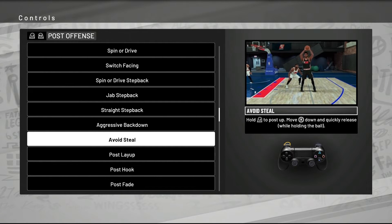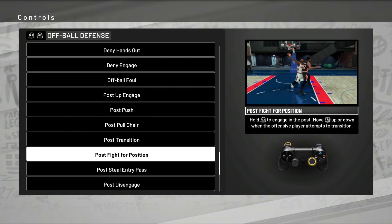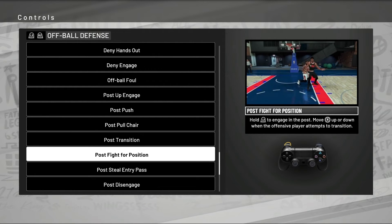Another new post play feature: the avoid steal function. While you've got the ball, flick your R stick down and he'll hold the ball up, get his elbows out to protect it — useful if someone's digging on you or you're getting doubled and need to buy time. They also added a post pump fake — flick R in any direction you want to fake. I wonder if defenders will actually jump for that. The off-ball battles in the post also seem much better. Either the offensive or defensive player can move R in any direction to attempt a post transition, and the opposing player can fight for position by moving R up or down, timing it right when the opponent makes that move.